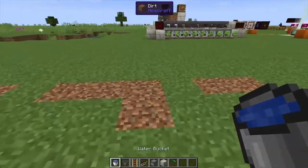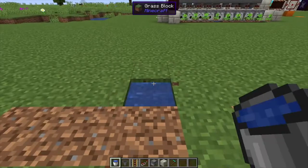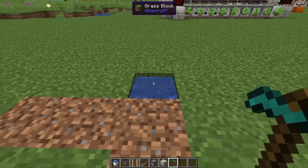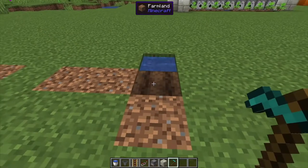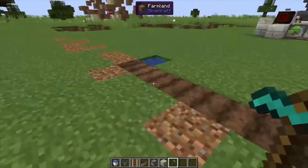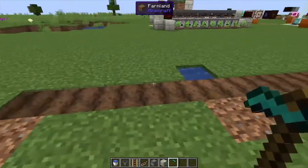Hey, Minecraft Mentor here, and today we're going over how to automate wheat farming using Botania. We're going to place down a dirt block or a bucket of water inside the dirt, turn this into farmland in the center, and then go four blocks out both ways — one, two, three, four — each direction.